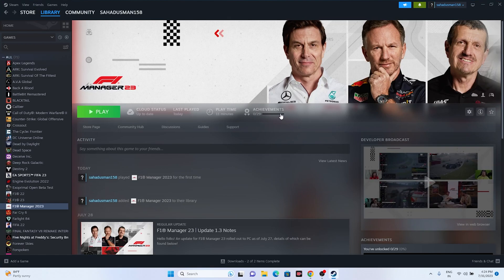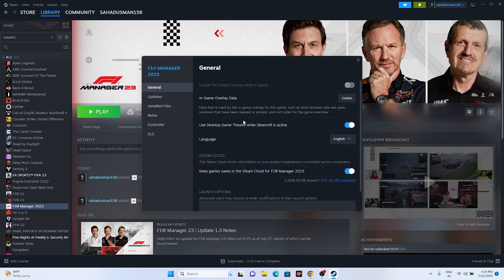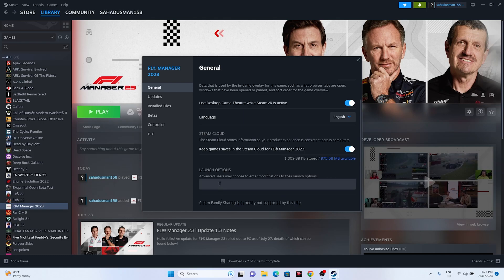The next step is to disable the Steam overlay. Right-click the game, go to Properties, and make sure the overlay option is turned off. Then try launching the game. If that doesn't work, go to Launch Options and try the command '-dx11' first. If DX11 doesn't work, try '-dx12'. Either DX11 or DX12 should work, so try both.